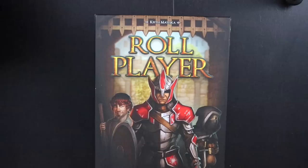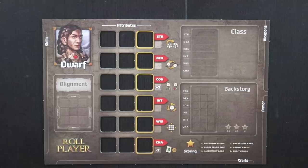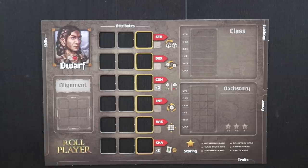Hey gamers, this is Liz Davidson from Beyond Solitaire and I'm here to show you how to play Roleplayer, a game designed by Keith Matejka and published by Thunderworks Games. In Roleplayer, you're playing as a fantasy character who's about to go on an adventure but hasn't yet, and this is a game about getting the best possible starting stats and starting armor in order to get the highest score at the end of the game.